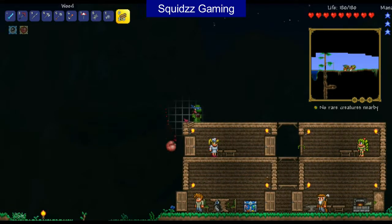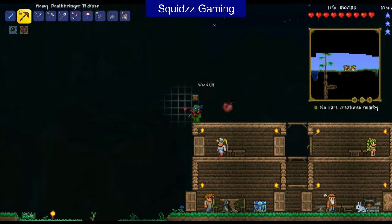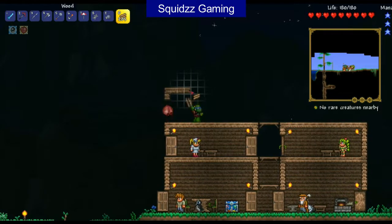NPCs can give you a lot of items, and the more you get — if you get a certain number of NPCs you can actually unlock another one just by having so many. You get the Painter for having 8 NPCs and the Party Girl for having like 12 I think. The more NPCs you have, the more items you get access to.